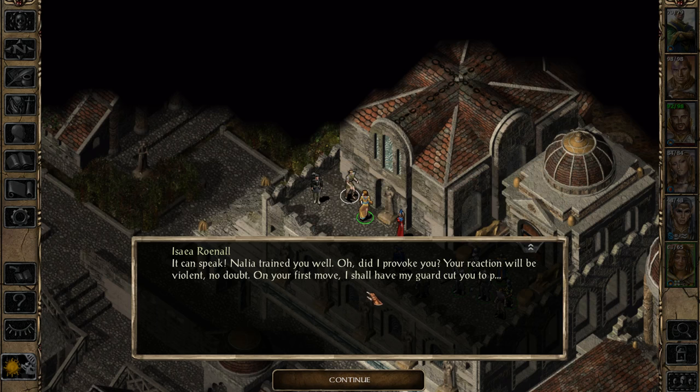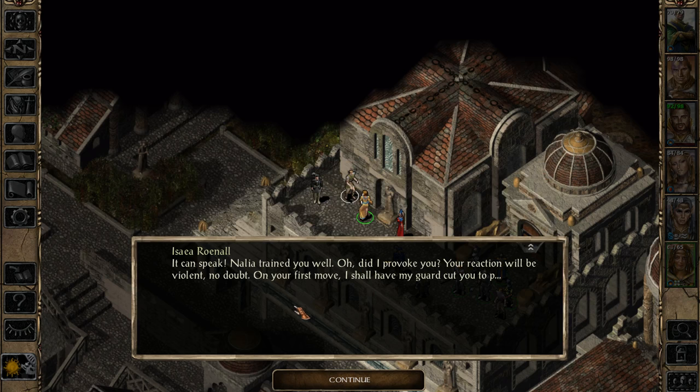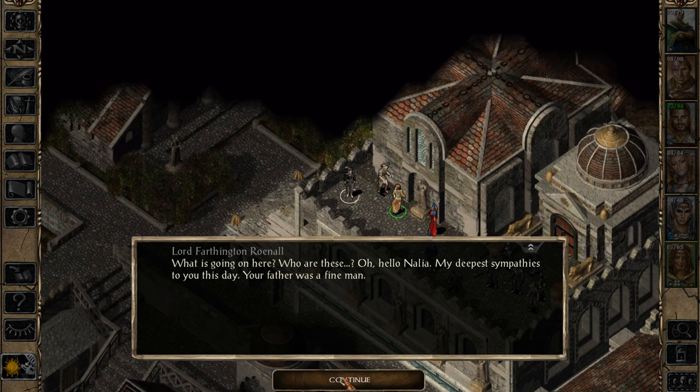It can speak, Nalia trained you well. Did I provoke you? Your reaction will be violent, no doubt. On your first move, I shall have my guard cut you - What is going on here? Who are these? Oh, hello Nalia. My deepest sympathies to you this day. Your father was a fine man, says Lord Farthington Rowanel. Wasn't this the guy that was guarding? I don't remember - was he the chief of the guard or something?